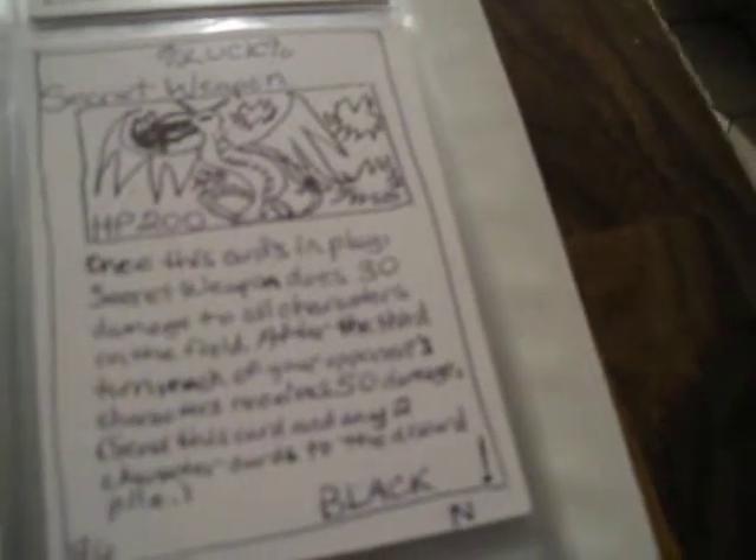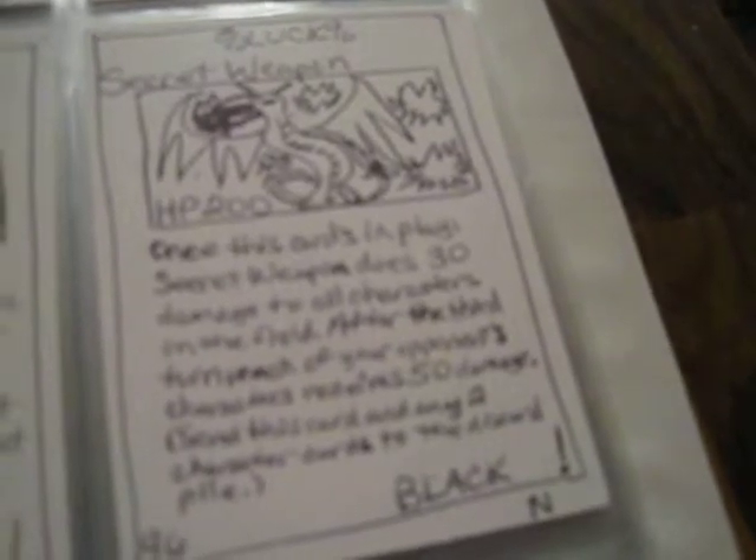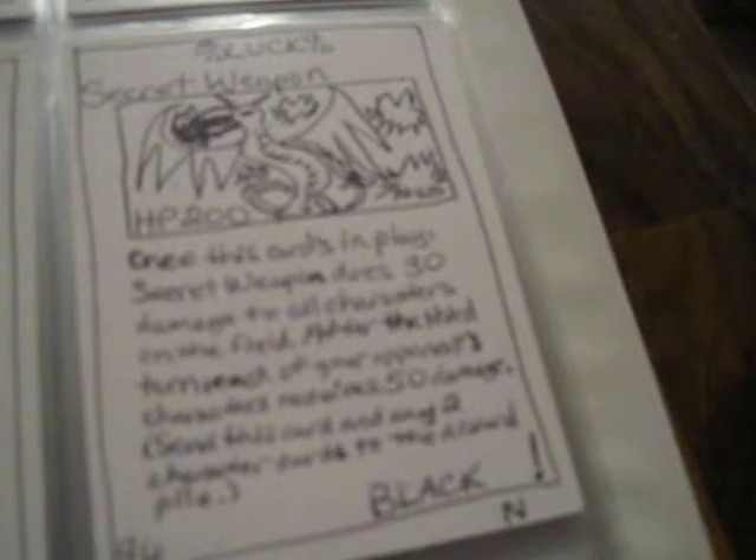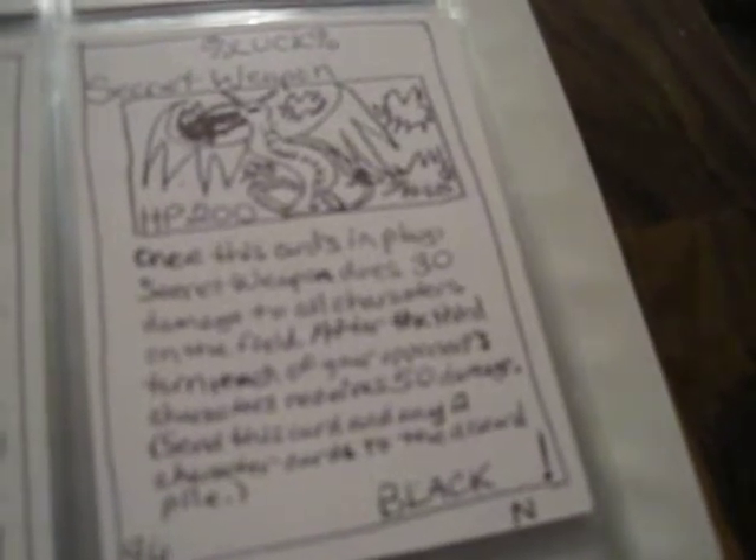The Secret Weapon can't be killed because it has 200 HP. During the second turn, whoever has it cast against them could try to kill it between turns so it doesn't do 80 to them, but with 200 HP that's highly unlikely.